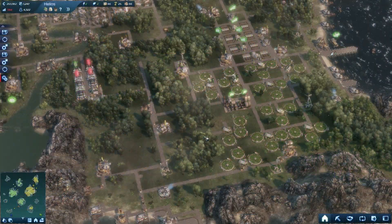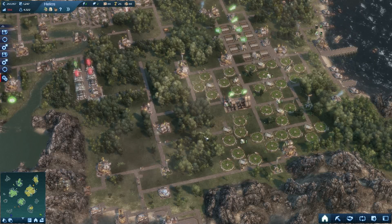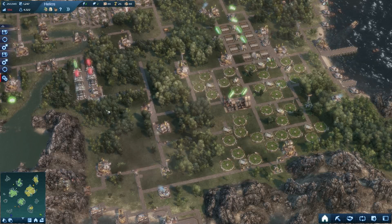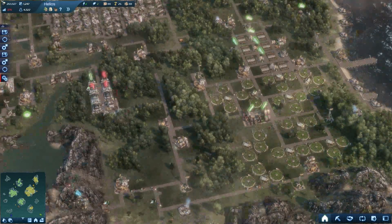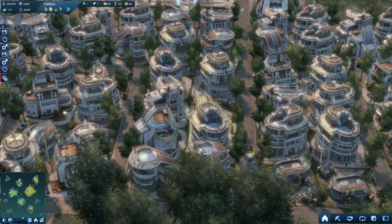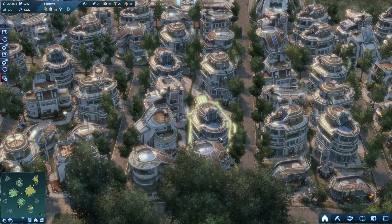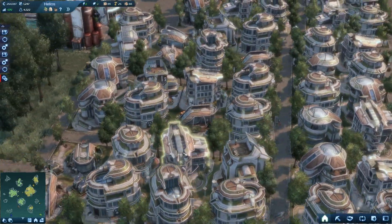And then there's Anno 2070 — a little fuzzy looking but very futuristic and organic looking. Think Future Green Utopia. It's still pretty cool looking and you can see people walking around.